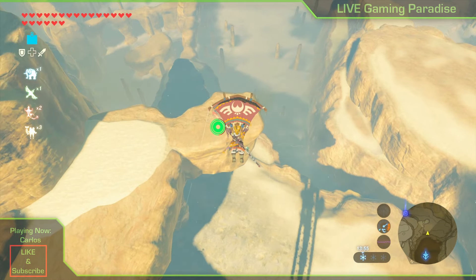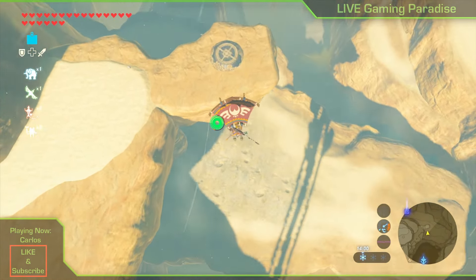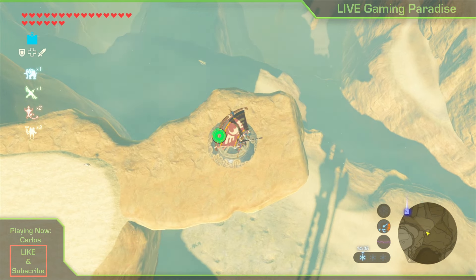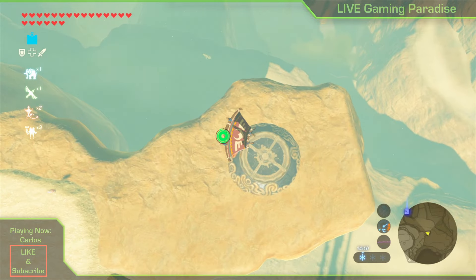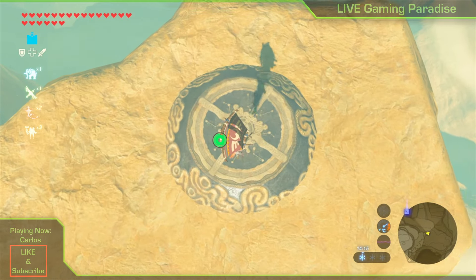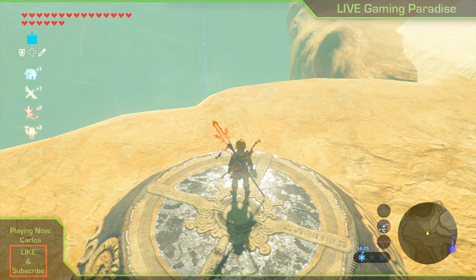The shadow of the tower needs to be right next to the shrine in order for the shrine to light up, and this needs to be done at a certain time of day which is around three o'clock in the afternoon. Once the shadow reaches this area where I'm going to land, the shrine will light up and then all you need to do is shoot an arrow towards the top of the tower.